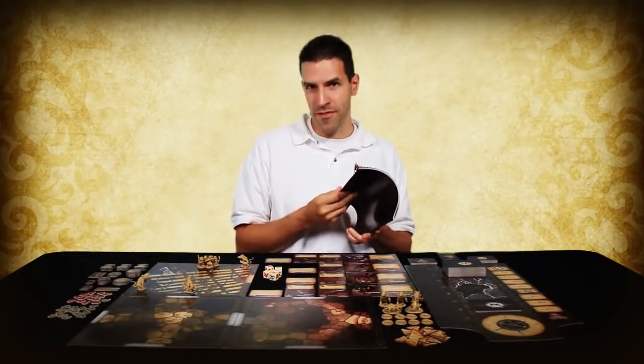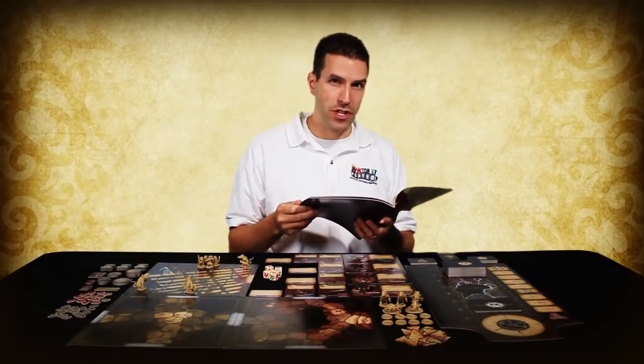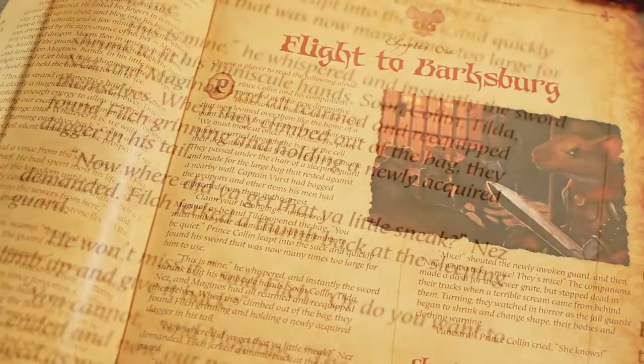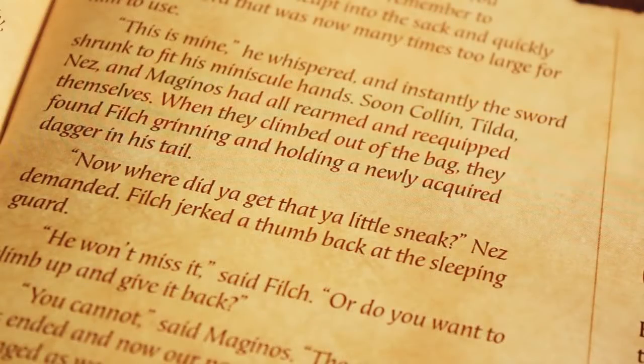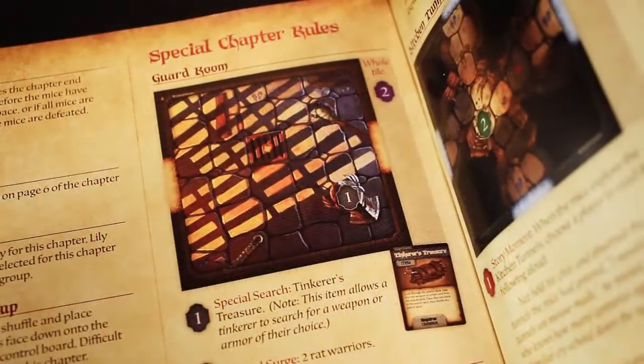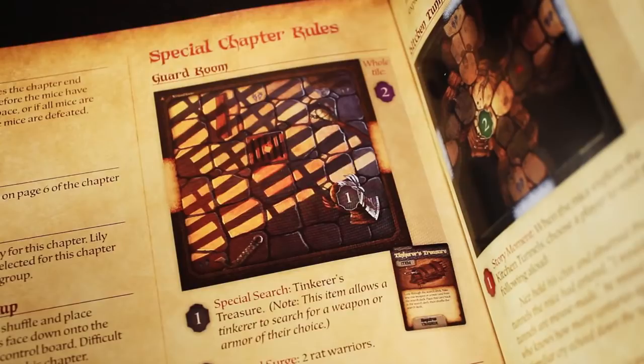The first time you play an adventure with a group, you'll want someone to read out loud the narrative story text that begins each adventure. This will set the stage for your game. Then you will want to read the chapter's objectives and victory conditions, so that all of the players know how to win and what to avoid. Finally, a chapter may have some special rules for the tile you are currently in. Make sure everyone understands these special conditions.